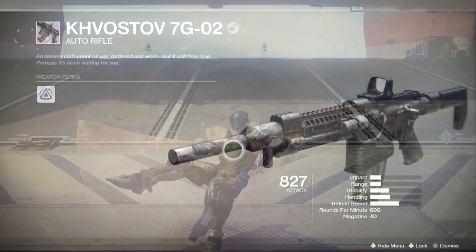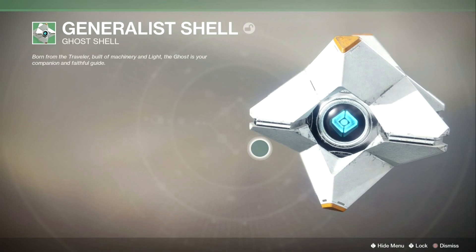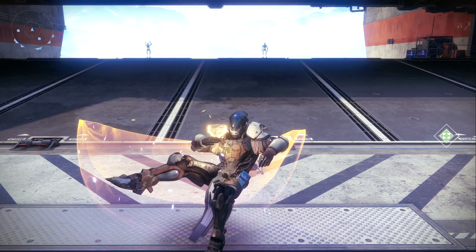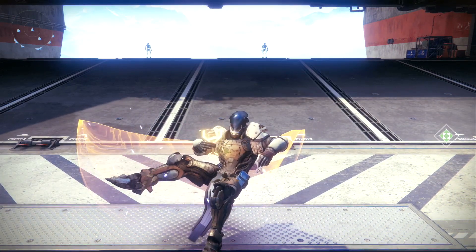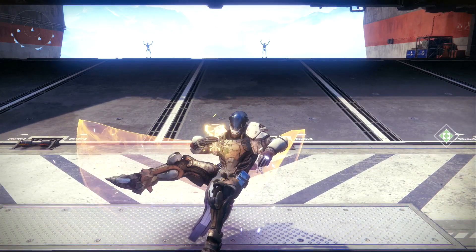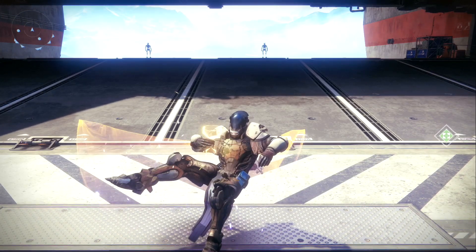We're going to get the Kvasov assault rifle, the OG white ghost, and the OG ship that you took off to fly from Earth to the tower. We are going to be acquiring these three OG items in today's video, so if you guys want to give your character that nostalgic look with the gun and the ghost as well as the ship, we're gonna get all of that stuff.